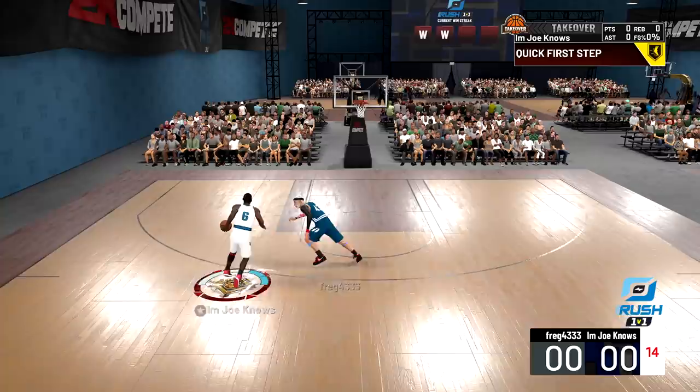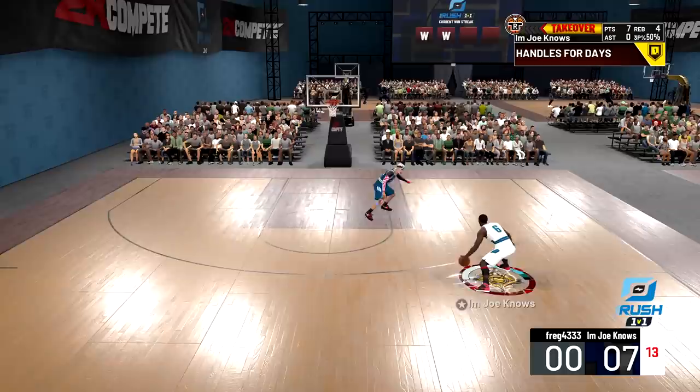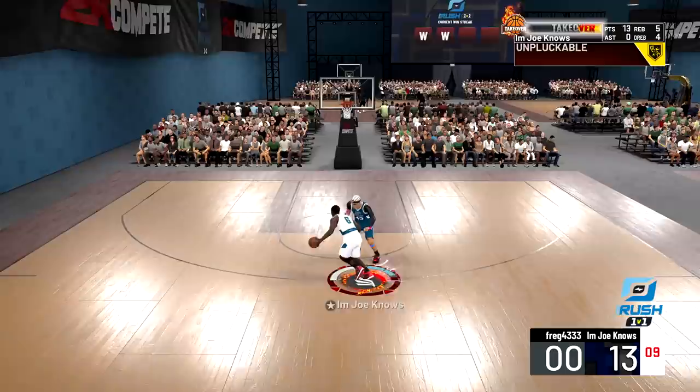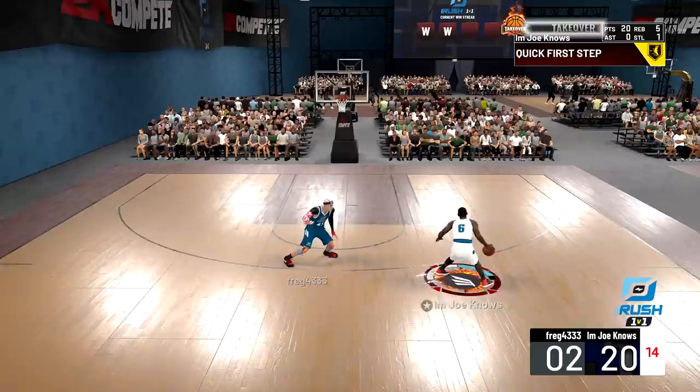This 6'6 slasher build I made for Michael Jordan is literally pick your poison — if you play up I'm getting a contact dunk, if you play back the mid-range goes crazy, and you can shoot the three pretty consistently. Crossover, driving contact dunk, contact dunk again — 13 to 0. Hezzy blow-by animations go crazy with the slasher takeover. Pull up from three — it's white but we get it to go, that's 18.